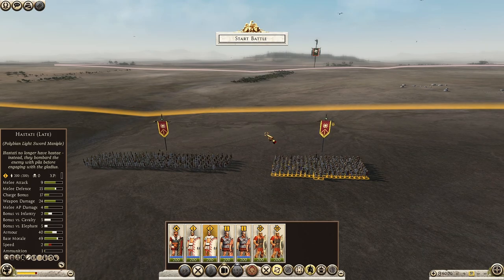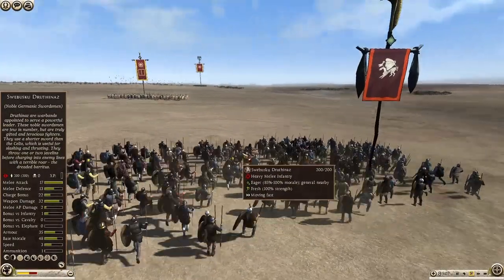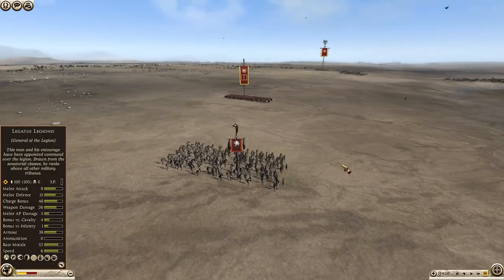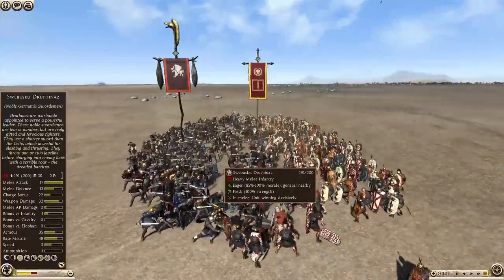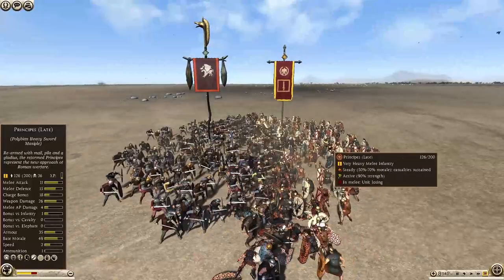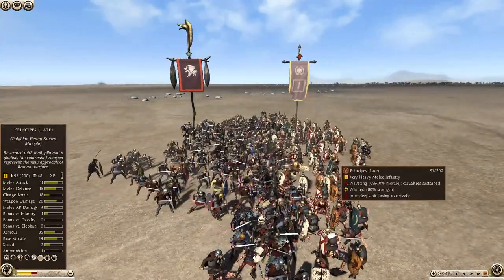Now let's do a quick test to see how the Roman infantry performs with the defensive formation. For the first test, we will use a Principes unit against a Noble Germanic Swordsman, who is a much stronger unit. First we try without the formation, and as you can see, the Principes is losing pretty decisively against the Germanic Swordsman.